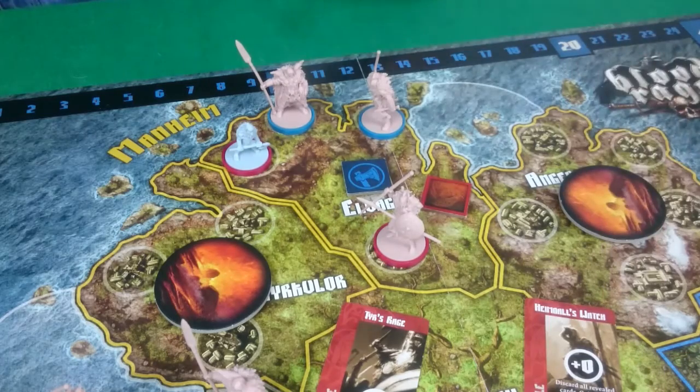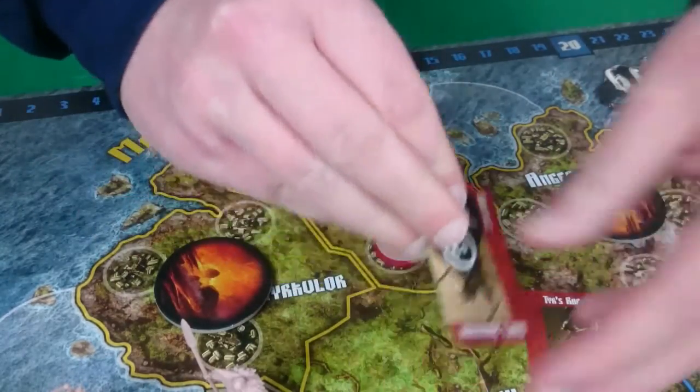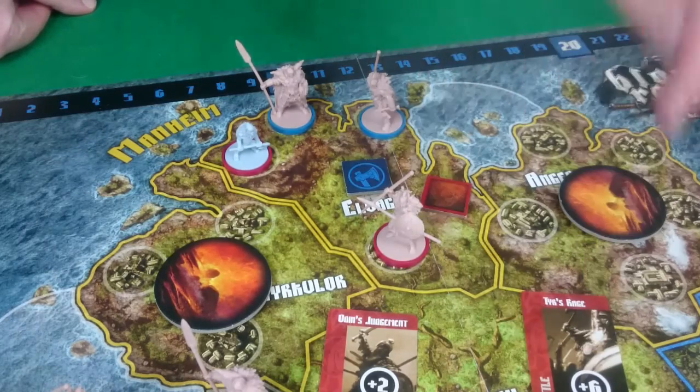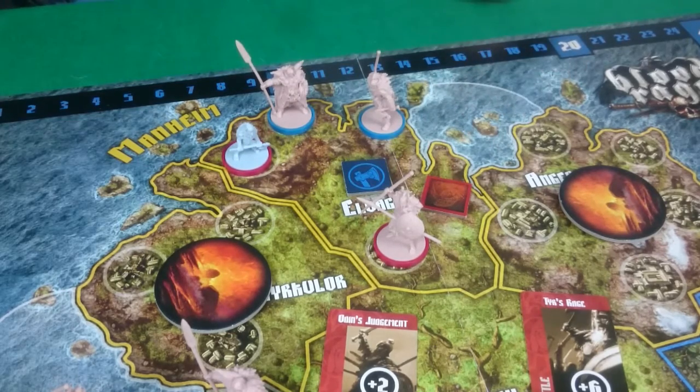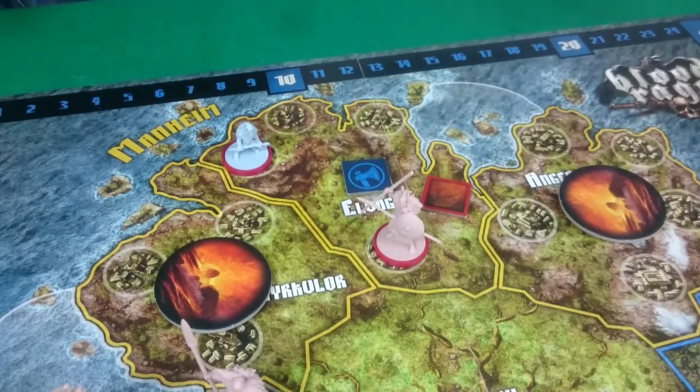She played Hemdall's Watch — discard all revealed cards, gain glory equal to the total strength revealed, then play new cards. So she'll gain 6 glory and that goes away. I've still got a good chance of winning; I haven't got many battle cards left. New cards revealed: I played a plus 2 putting me to 8, but she played plus 6 putting her to 9, so she wins. I get to keep my battle card at least and she loses hers. She will gain 5 glory for winning the battle.